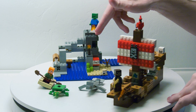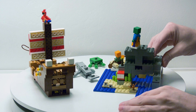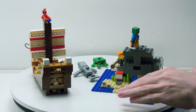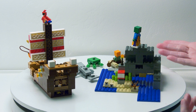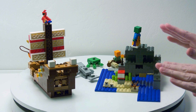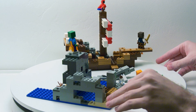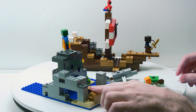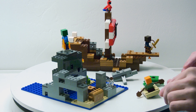Now with this island piece here — let me get this rotated so you can see it better. It looks like we have a skull and some water and rocks, and we've got a little beach with some sugar cane and a TNT block. This just sits and looks pretty. We've also got a treasure chest with four gold nuggets, which are just studs.